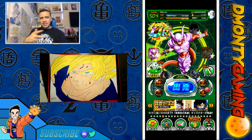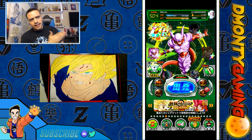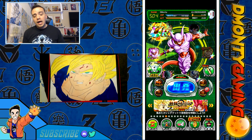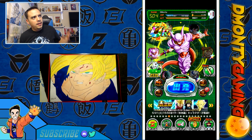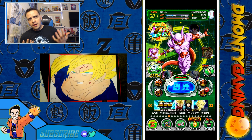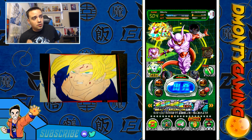Alright, so today's video is going to be all about EZA Janemba. As you guys know, he is the next slated EZA that should be coming to the global side of the game. A lot of people are speculating after Sunday night's maintenance, so at least he'll be announcing sort of part 2 celebration. Very, very possible. We should be getting him before the 4-year anniversary in June.